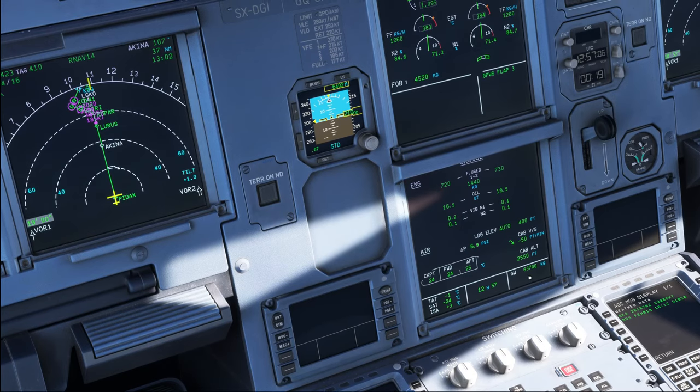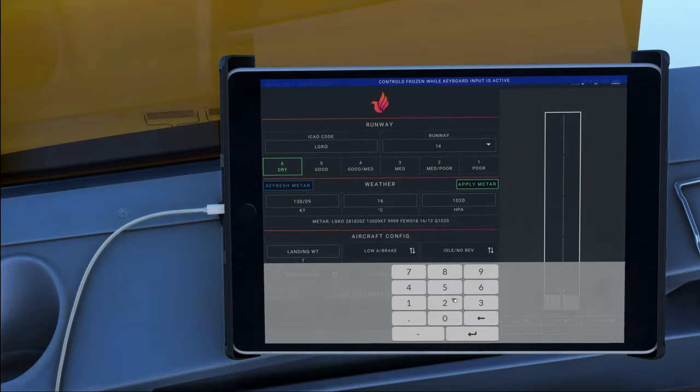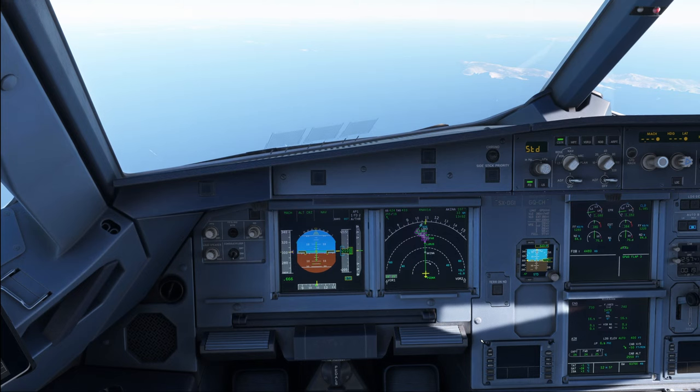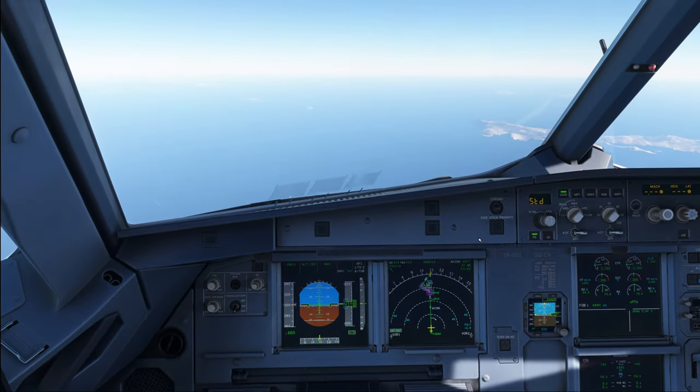Let's use autobrakes medium — I want to see if there's any effect on brake temperature, because that previously wasn't correctly modeled in Phoenix. 4.2 tons on arrival, burning 300 kilos, landing weight 63.4 tons. That new MCDU keyboard is looking really good. Medium autobrake, idle/no reverse, autothrust on, config 3. 1500 meters required, 2390 meters available — looking very good. Dracosha asks why I'm using flaps 3 instead of flaps full — that's a topic for a separate video in the next few days; the short version is it saves some fuel.